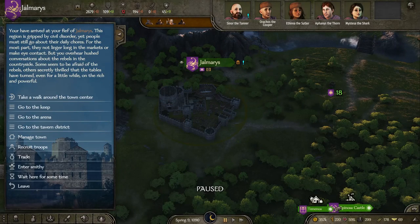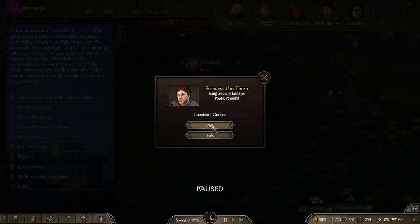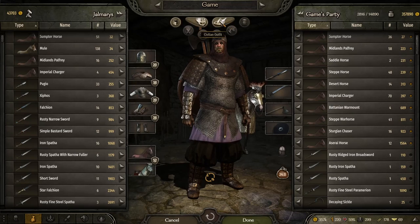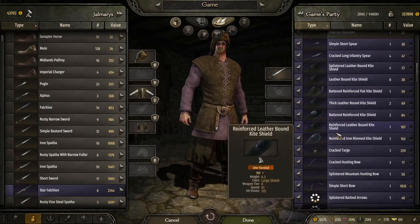Hey guys, it's me again. I'm just doing a little tutorial this time on how to get into fighting the gangs in the city. You can go and visit them obviously by pressing these buttons, but what you need to make sure you've done first is to check your civilian outfit.